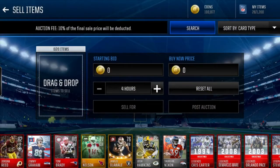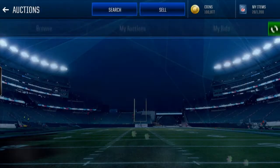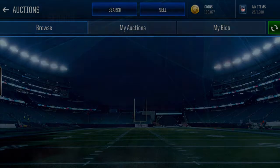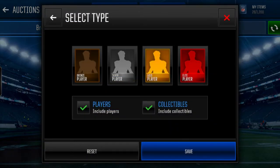Now that you know what sniping is, how to snipe, and know the times, here are some tips for finger snipers on what and what not to do. Do snipe golds and elites. Silvers and bronzes — I guess you can miss those — don't really snipe those, you're not going to make too much profit on those. But do snipe golds and elites. You need to snipe these things depending on how much coins you've got.